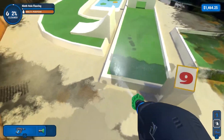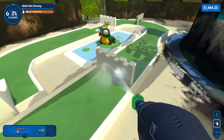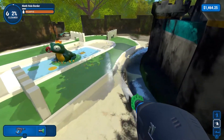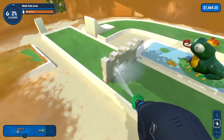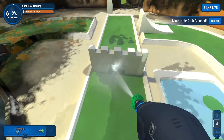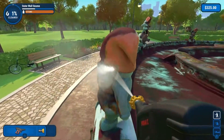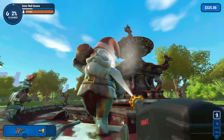Simulation titles and poor graphics are a market standard; however, Powerwash Simulator bucks that trend. I'm not saying it looks incredible — instead it's well polished, colourful and pleasant to the eye. Further to this, seeking out the dirt is easy thanks to your magical dirt-seeing tool. With the press of a button, you can see how filthy the area is and get to work cleaning it.